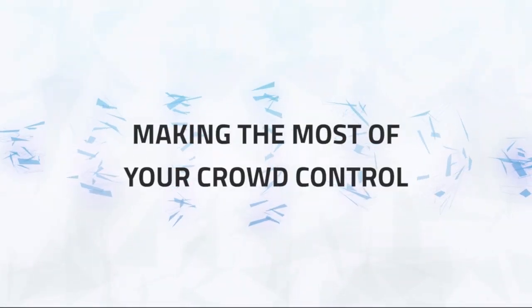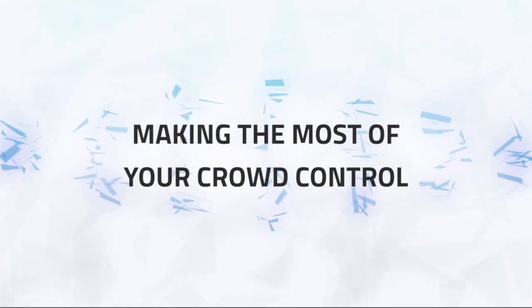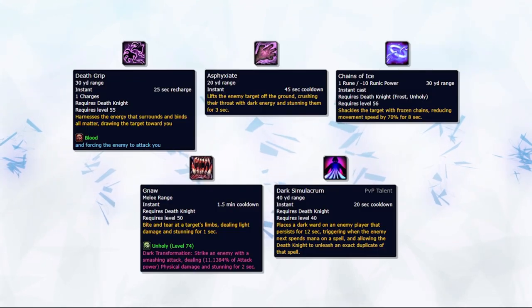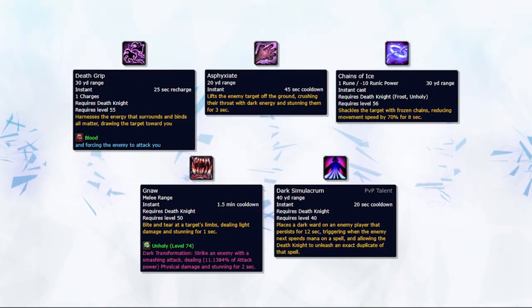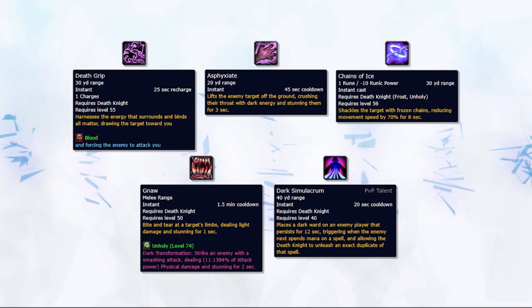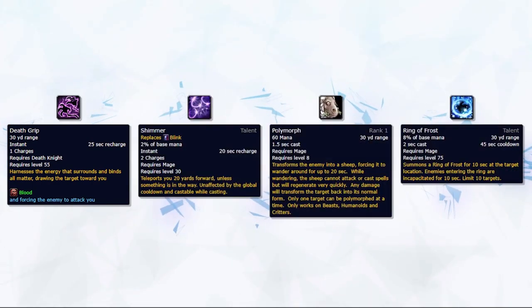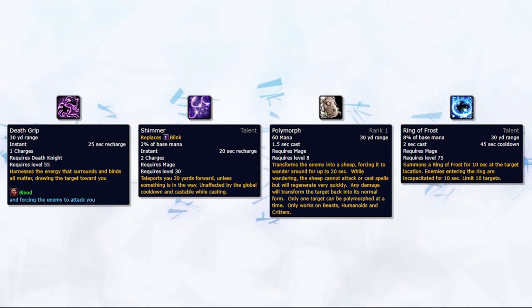When it comes to your crowd control, you want to make use of all your abilities for offensive or defensive purposes depending on your team's win conditions. The crowd control abilities you have as an Unholy are Death Grip, Asphyxiate, Chains of Ice, Pet Stun, and Dark Simulacrum. Death Grip can be a great way to stop casts and force enemies into your melee range. One use is to grip targets back offensively against mages after they blink away, which can stop Shimmer Polymorph or Ring of Frost combinations against your healer.